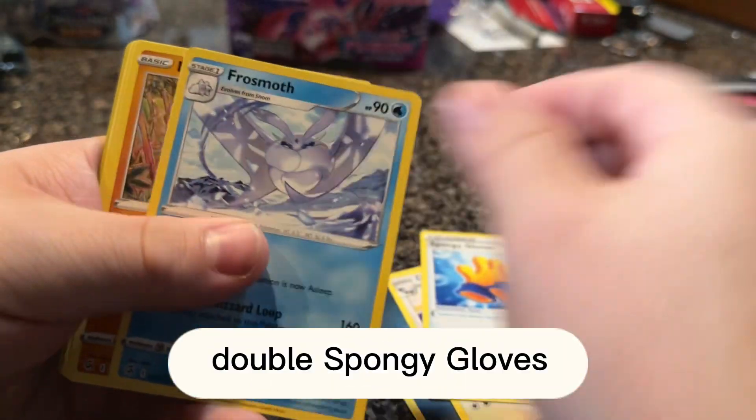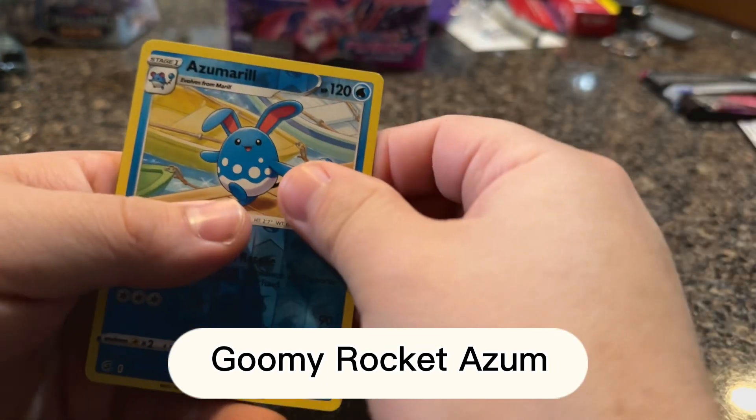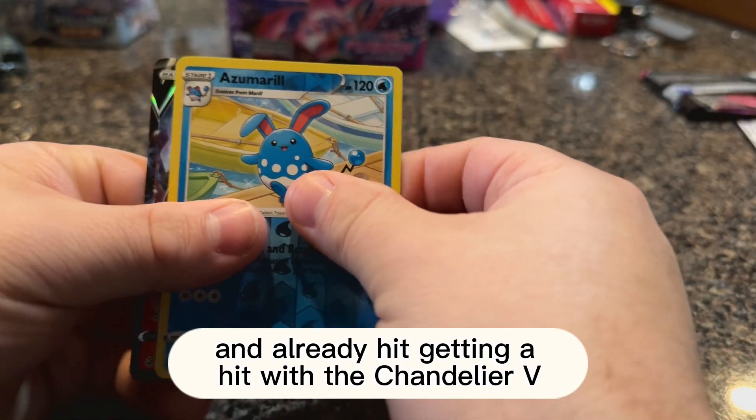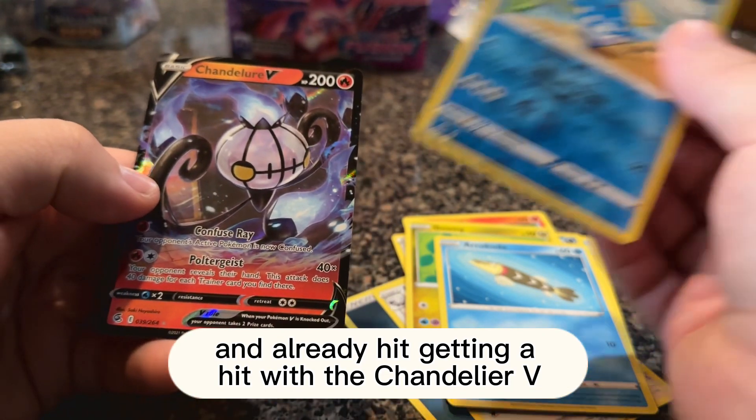Excited to see what we got going on for this one. Double Spongy Gloves, Frost Moth, Mankey, Croagunk, Pansear, Goomy, Zomar, Reel on the reverse holo — and already hit! Getting a hit with the Chandelure V.